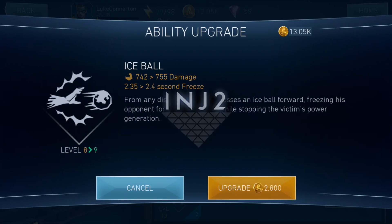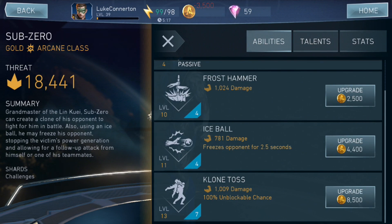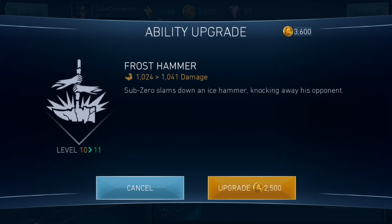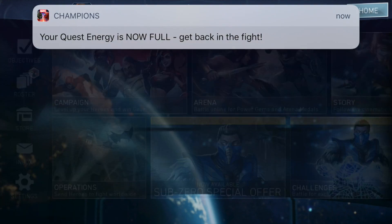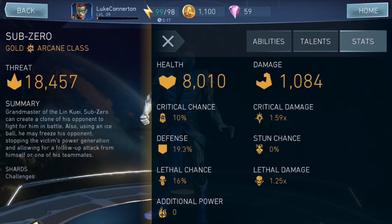I don't know if you can only get shards from the challenge, because I've actually been playing the challenge a little bit. I have been getting shards, but then I did a massive chest opening and pretty much nothing dropped — no Sub-Zero dropped. Anyway, these are his stats: 8,000 health, 1,000 damage, 10% crit chance, 19 defense, 16% lethal chance, and 1.59% crit damage.